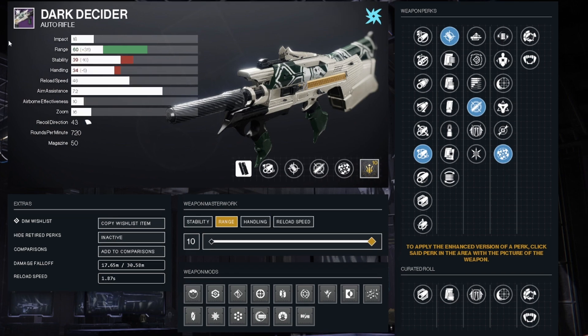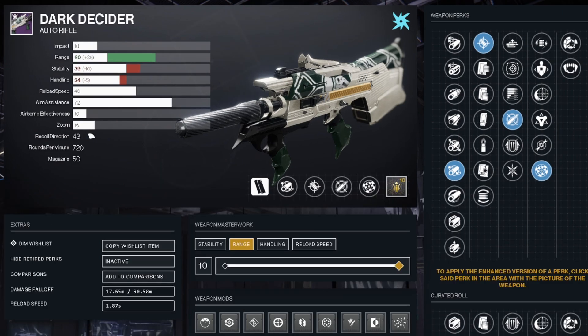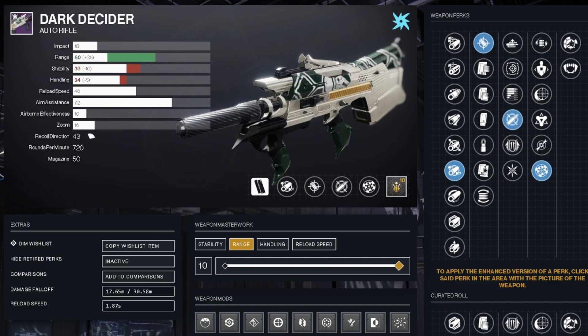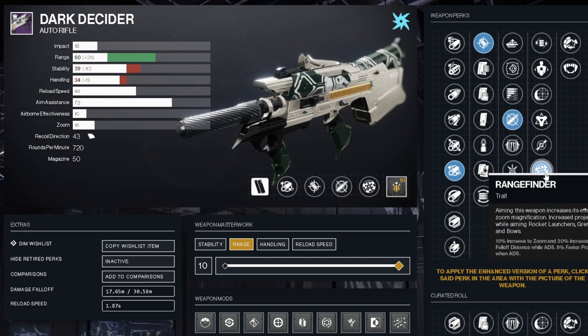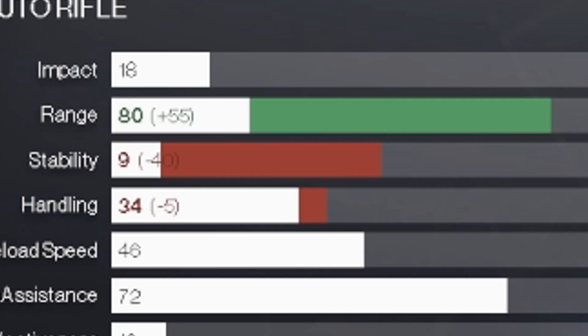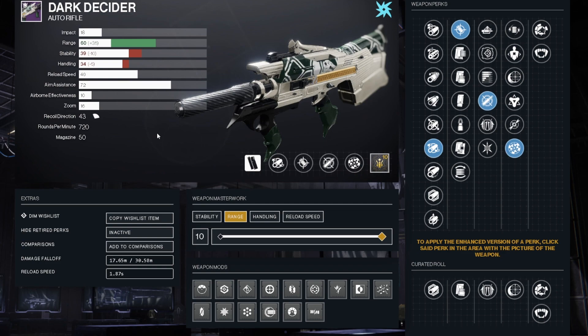It has the most range out of any rapid-fire auto in the game, but just barely. Something like the Sweet Sorrow automatically has 17 zoom on it compared to the normal 16 zoom. To catch up to it, you either have to use Rangefinder or Iron Reach. You're not going to be using Iron Reach because of that stability — but don't worry, you're only missing like 0.2 meters of range. Nothing drastic.